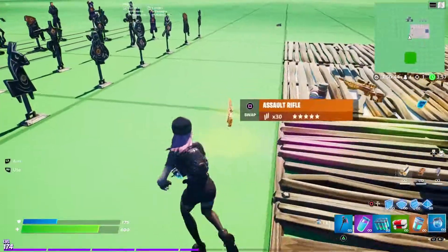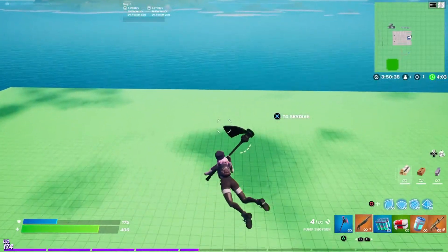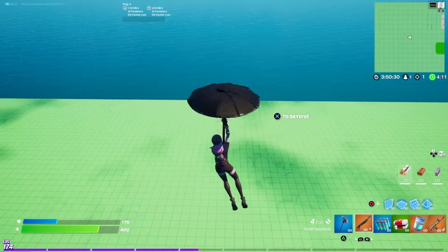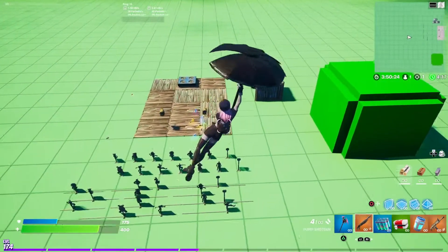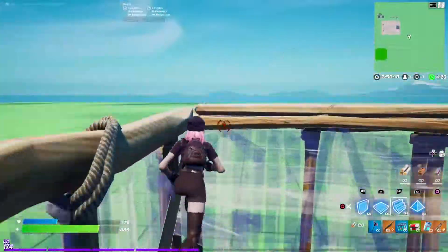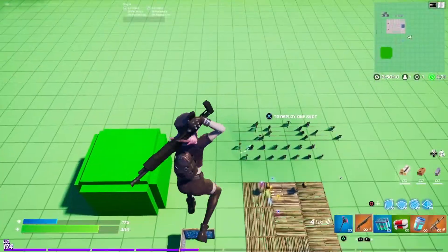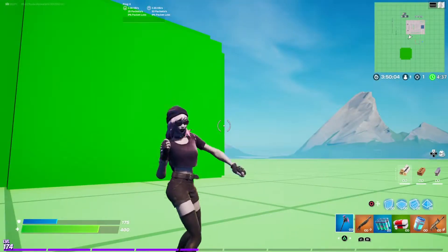A little gliding with the One-Shot glider — pull out, forward, back, left, right, not moving. A little building. Still a Primo. You can see the front and the back of the skin.